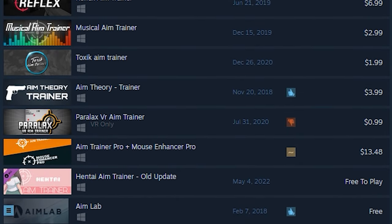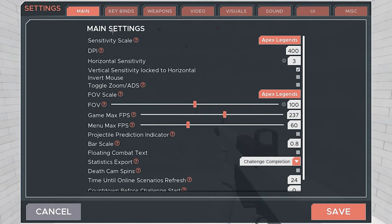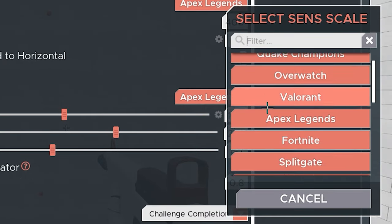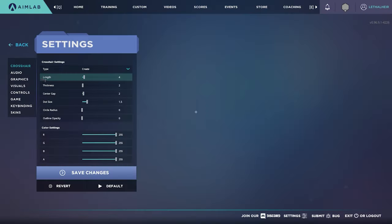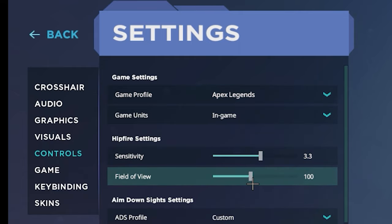When you get one of these aim trainers, make sure to use the same sensitivity that you have in-game. You can do this in Kovaak's by hitting Escape to open the menu, click Settings, then under the Main tab, select the sensitivity scale for the game that you play and the FOV. In AimLab, go to the Training tab, and at the bottom of the page click on Settings, then go to Controls. Here you can select the game, sensitivity, and the FOV that you play on.